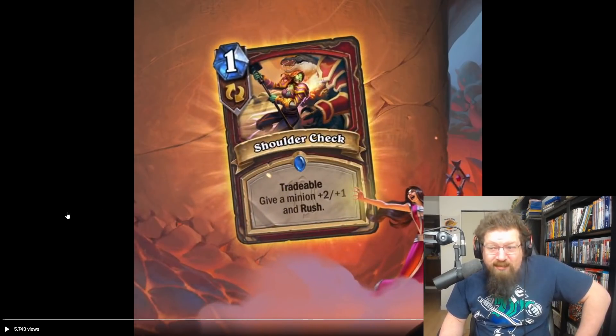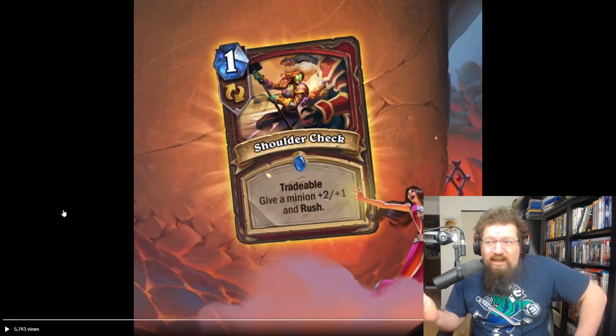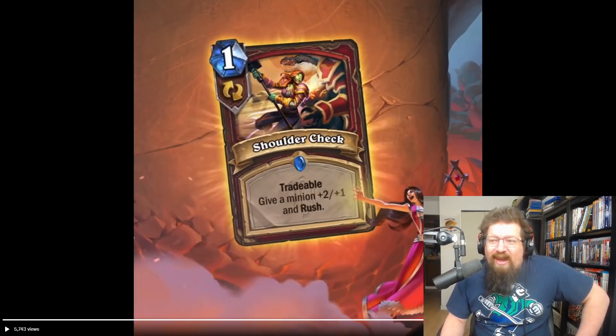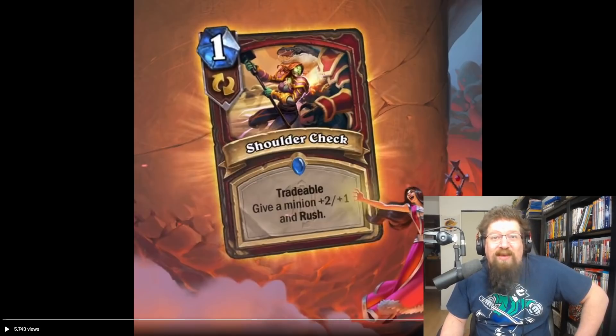We also have a Warrior tradable spell — one mana: give a minion rush and +2/+1. Decent stats, and giving anything rush is good. Rush Warrior is falling off, but maybe in a big warrior deck it's useful as cheap rush enabler. Almost every tradable card has seen play — it's cheap and flexible. I'll give it a three in standard and a three in wild, maybe for odd warrior if that's even still a deck.